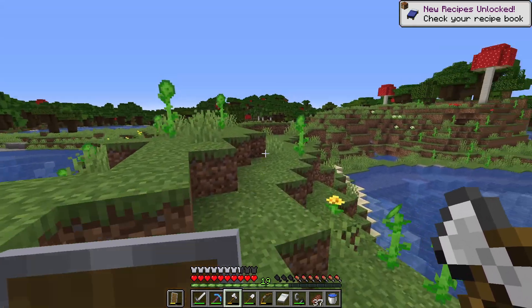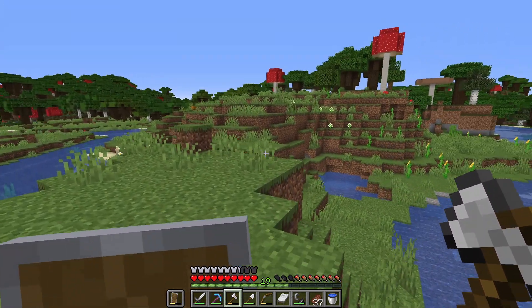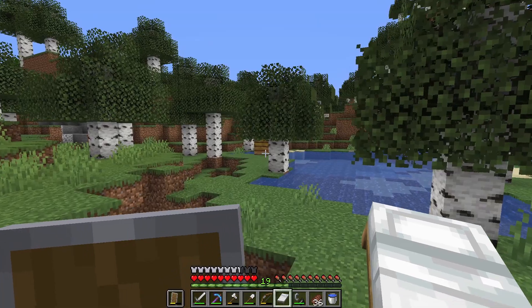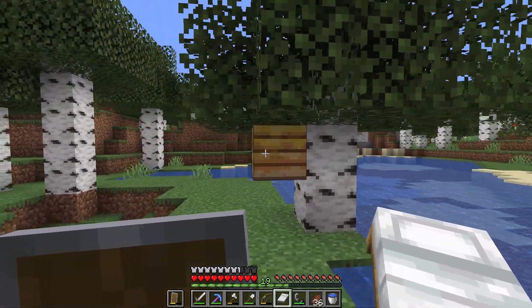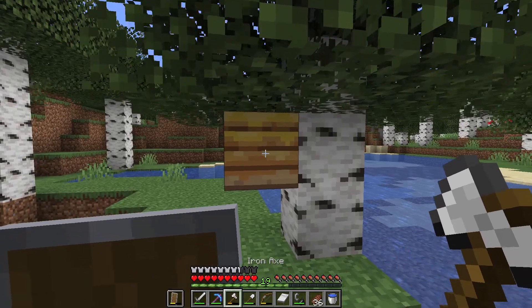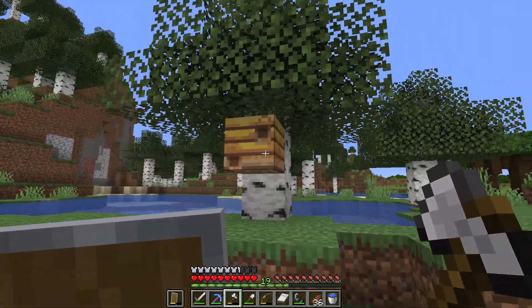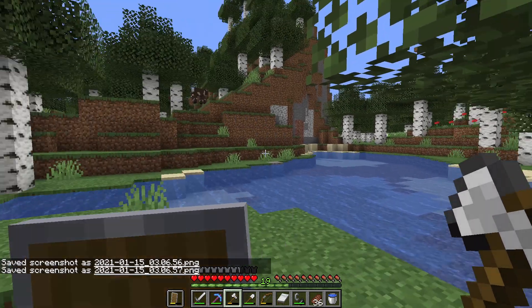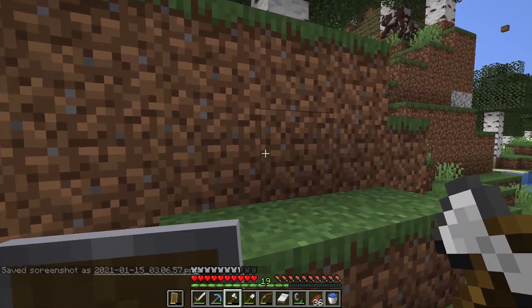We can bring that crafting table with us. We've still got about 400 blocks of exploring to go so that's not too bad. We've come across a bee's nest here but we can't do anything with it because we don't have Silk Touch - if we used our axe it will just break and the bees will get angry. They look really cool though. I think I'll just mark the coordinates and come back to it when we actually get Silk Touch.